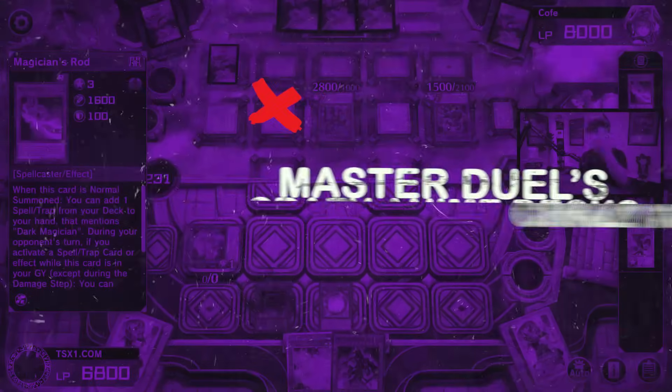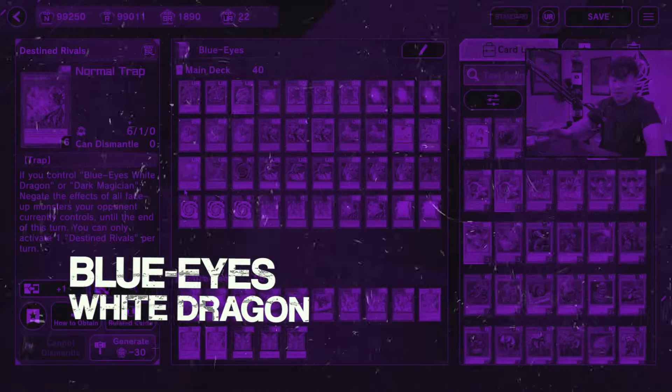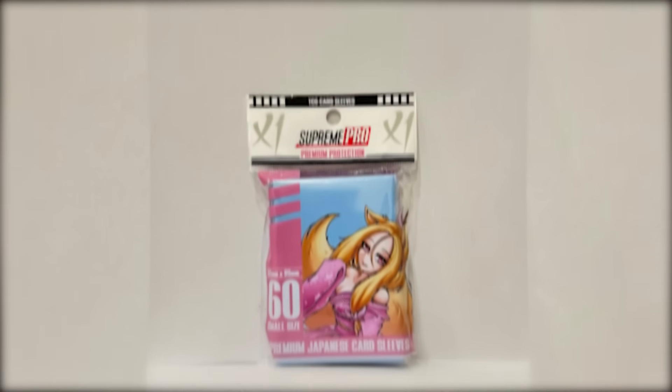Yu-Gi-Oh! Master Duel has some of the best anime decks of all time. You guys already know from the original Duel Monsters — I've covered Dark Magicians, and of course my favorite deck, Blue Eyes White Dragon. Are these the Baby Blue White Lightning Sleeves? Would you guys get at TX1.com — limited stock, Baby Blue Sleeves, first run. Best sleeves in the entire world, White Lightning.